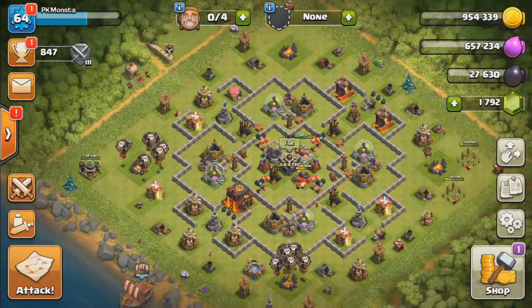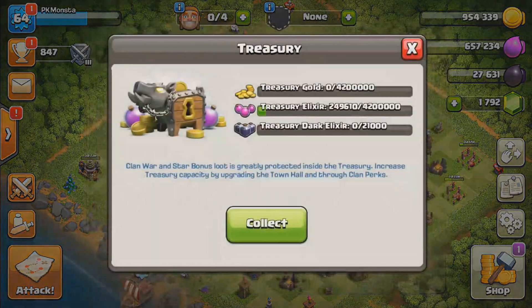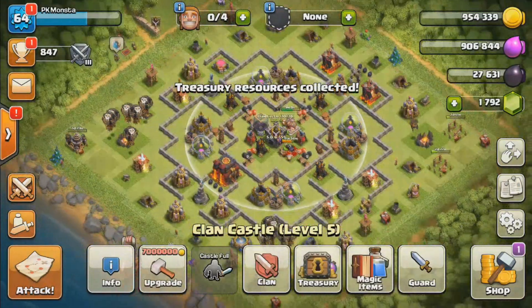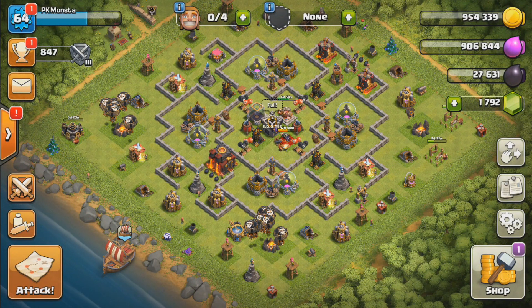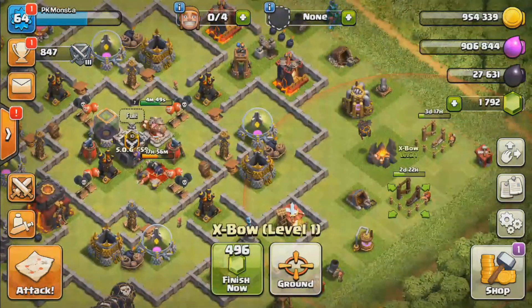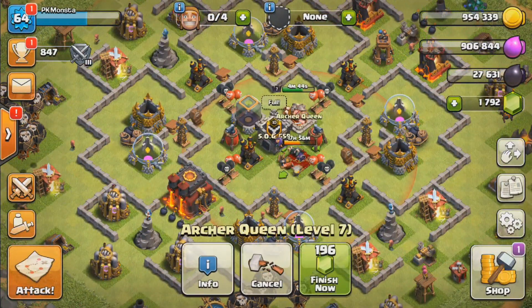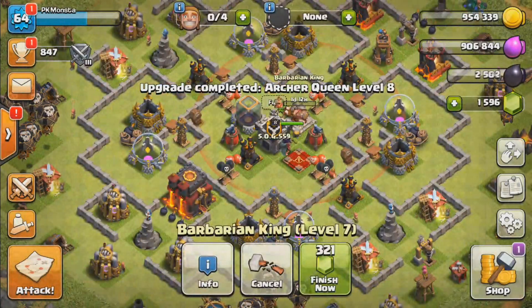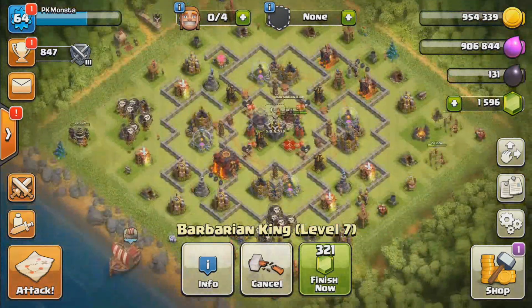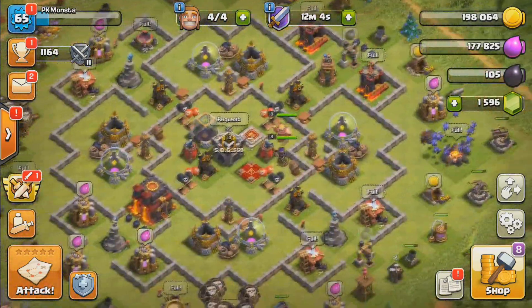I just realized I don't have a free builder to upgrade my King, so we're going to gem something. I think we're going to gem our Queen so we can put down our King — that way we have at least one hero available for war. X-bows we don't really need right now, but a Queen is very important, and it's actually the cheapest thing to gem. So we'll gem her, put down our King, and that's pretty much all we can do for now.